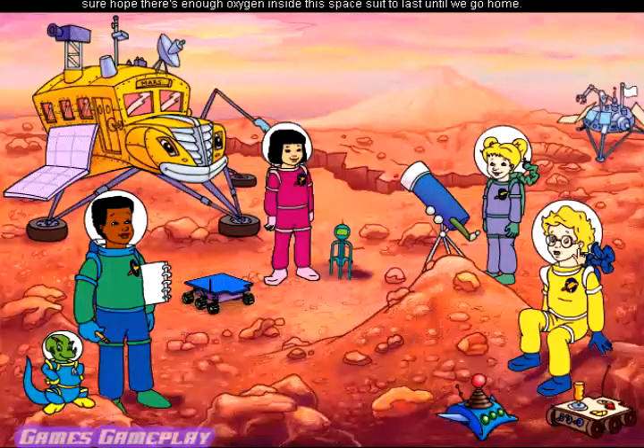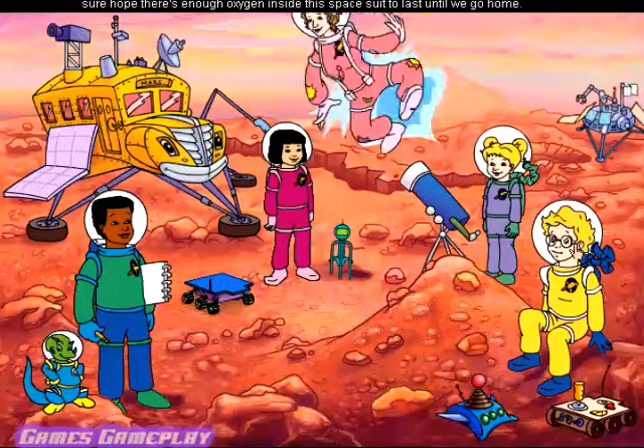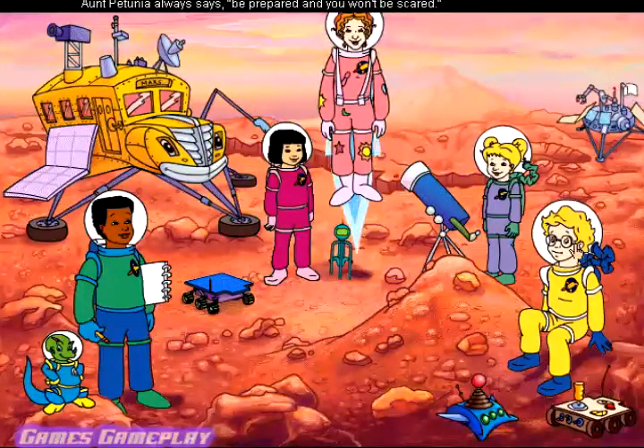Miss Frizzle said Arnold says that the air on Mars is almost 100 times thinner than the air on Earth. I sure hope there's enough oxygen inside this space suit to last until we go home. Don't worry, Arnold. We have everything we need for our adventure to succeed. As my Aunt Petunia always says, be prepared and you won't be scared.